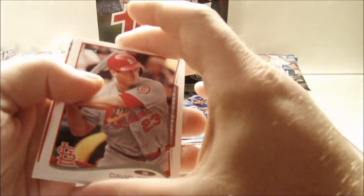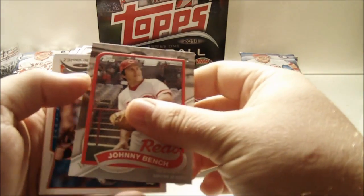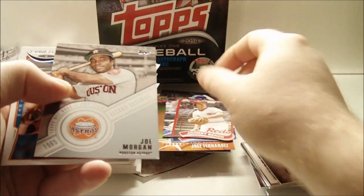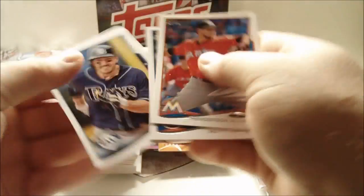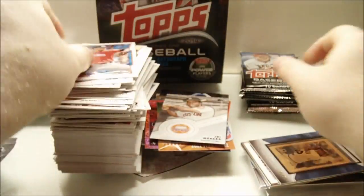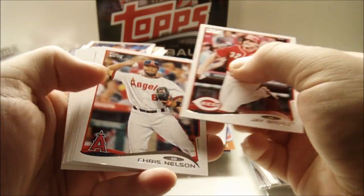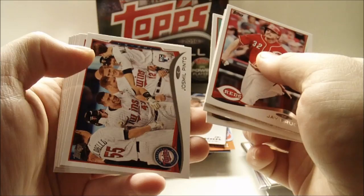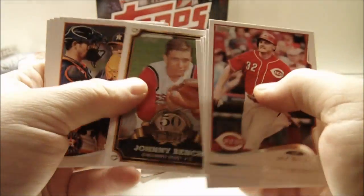Got a mess of packs here: David Freese, Giancarlo Stanton, Wei-Yin Chen, Evan Longoria. That's a nice one — Johnny Bench 89 die cut. And Topps All Rookie Cup Team Joe Morgan. I like those — those are nice looking. Henderson Alvarez, Matt Harvey, Matt Joyce, Vernon Wells. Next pack: Jay Bruce, Chris Nelson, Clay Buchholz, Josh Milpinto, Aaron Hicks, and 50 Years of Draft Johnny Bench. That's a nice one.